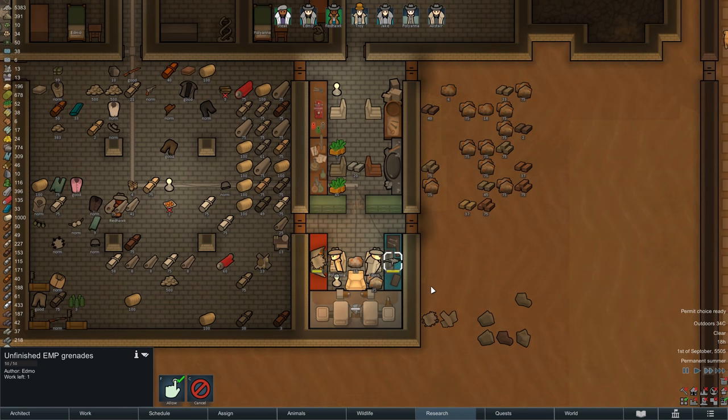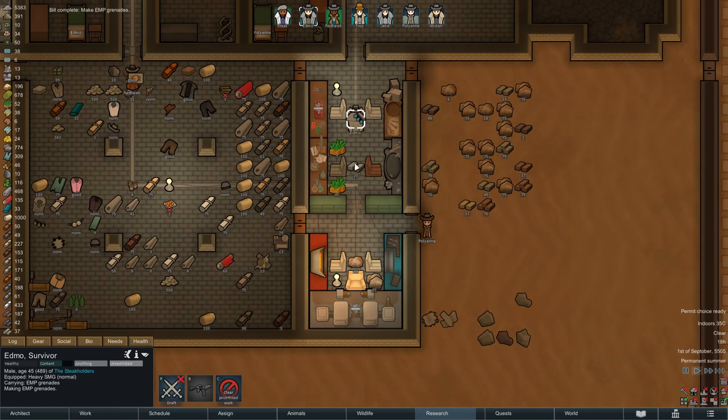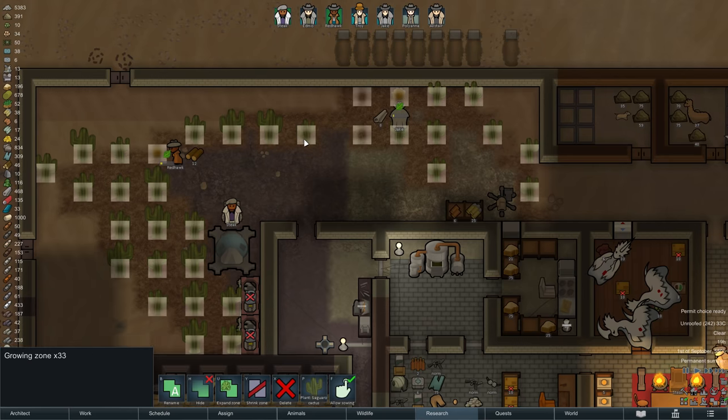In the evening, our EMP grenades are finished and the rest of the cotton has been harvested as well, so the entire area up here can now be converted into a cactus farm.